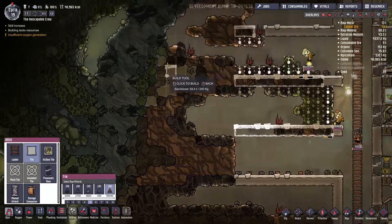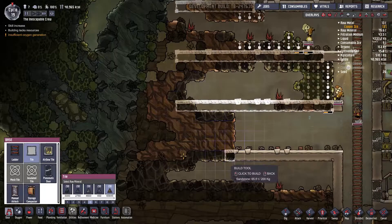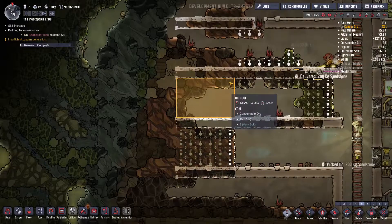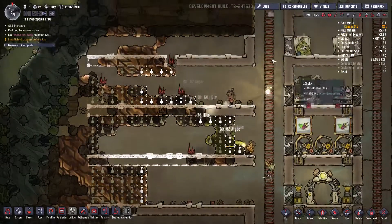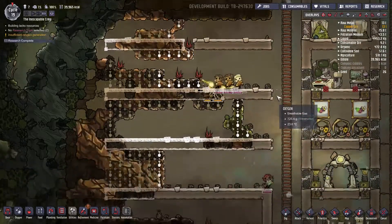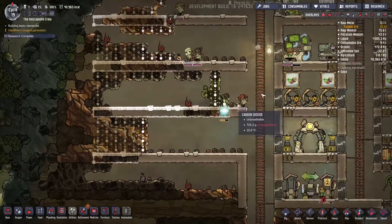How far west do we want to take these things? I kind of want to go close, but not all the way up to the slime. There are some hatches in there, but we can either kill them or just let them go. Those are my two options. Research is done. I need sanitation, because I need bathrooms and toilets.